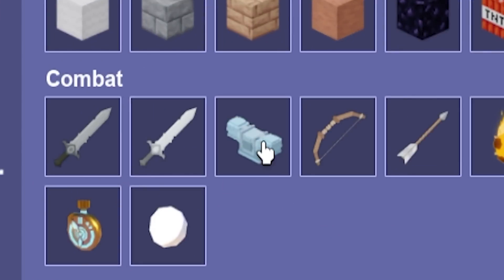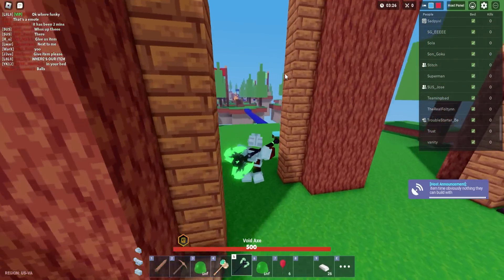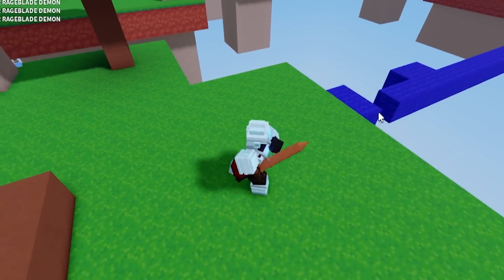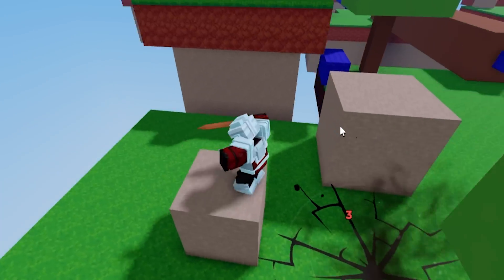Go ahead — iron armor, diamond armor, buy some blocks right off the bat. I need to hurry back to mid to get the rest of the emeralds. Launching myself. Oh, I almost fell in that tiny little hole right there. Go ahead, launch myself again.